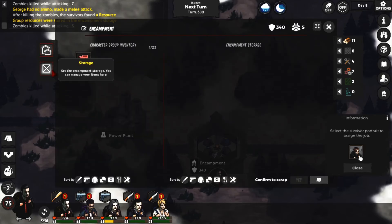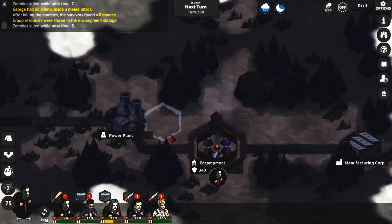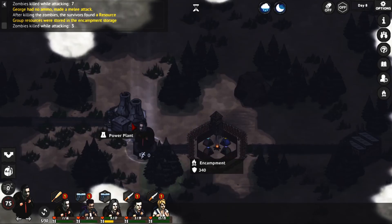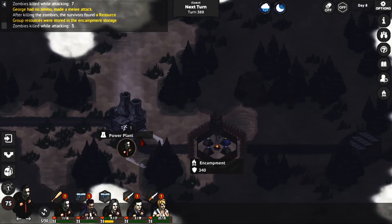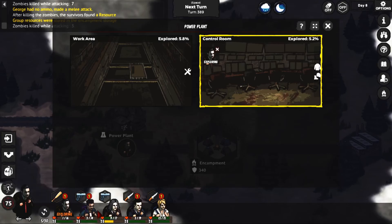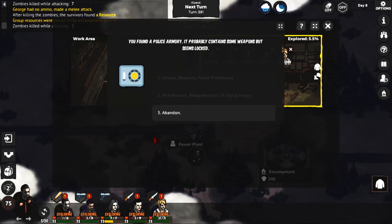Buildings - okay we can first store stuff. I guess we'll go check... although everybody's almost dead anyways. Everybody can check the control room, probably a little bit safer. You found a police armory - it probably contains some weapons!